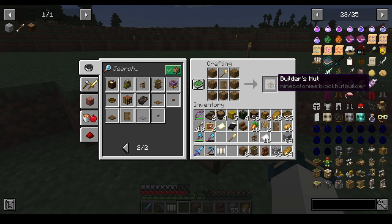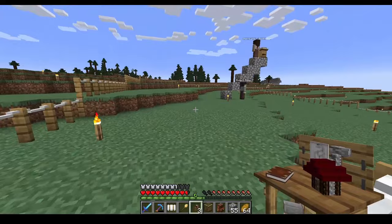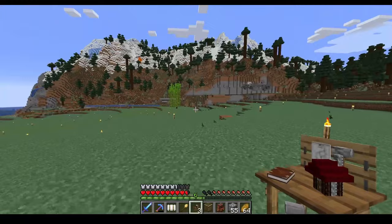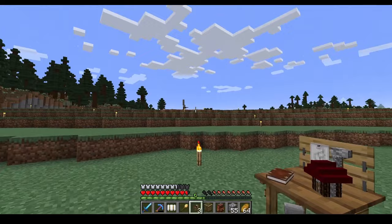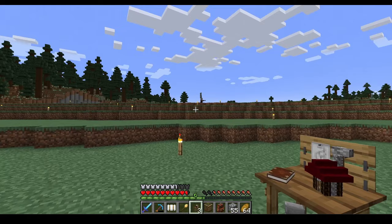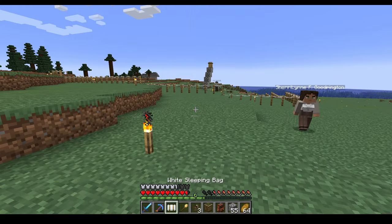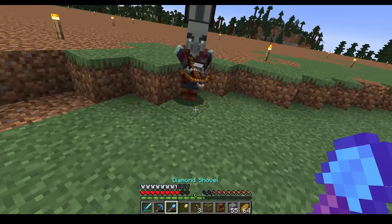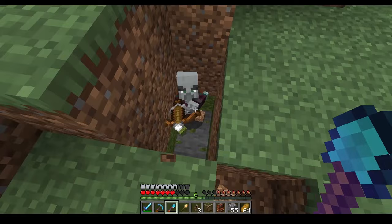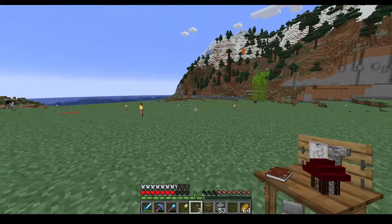I'm actually going to build multiple builder's huts. The build tool isn't consumed when you build stuff, but I want to actually have three builders going in this colony because they're really important. Now we're going to figure out where exactly I want to put this builder's hut. This building is what you're going to be visiting the most throughout the entire playthrough — you need to be able to bring supplies to the builder so they can build the buildings. You need to bring tools, building materials, and all kinds of stuff.